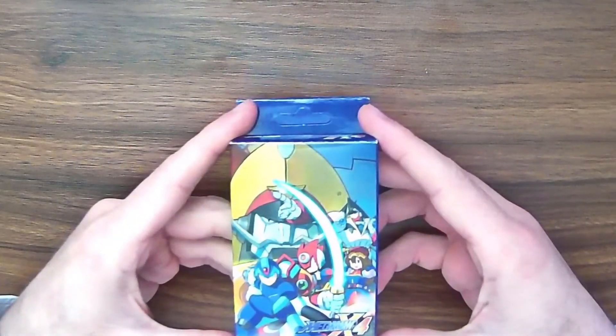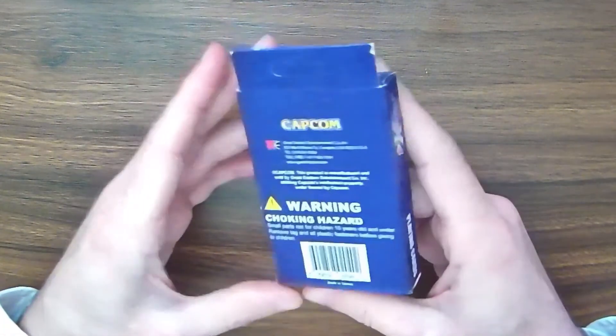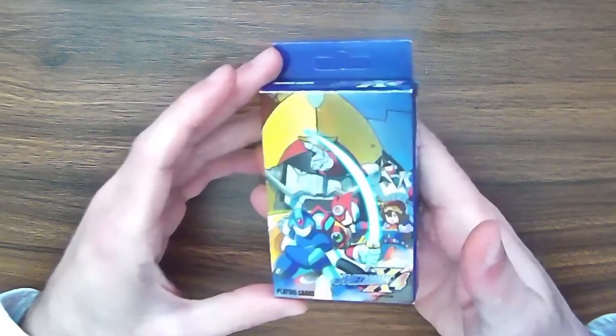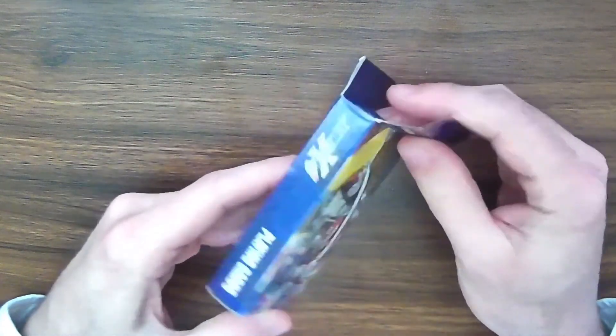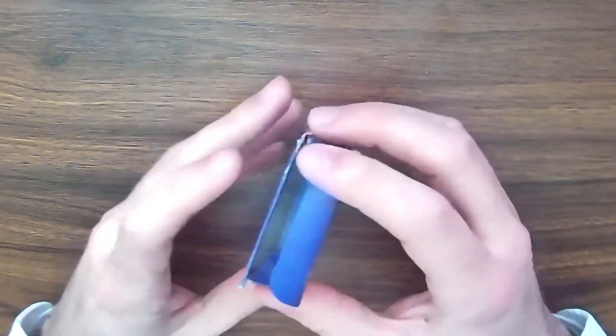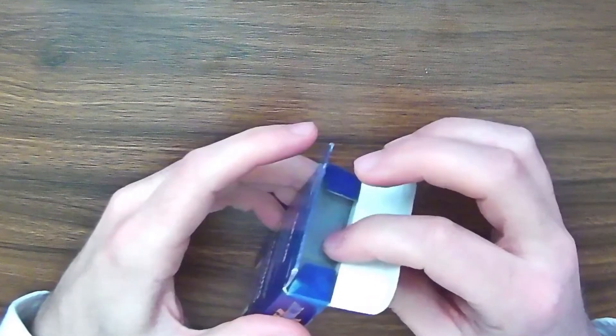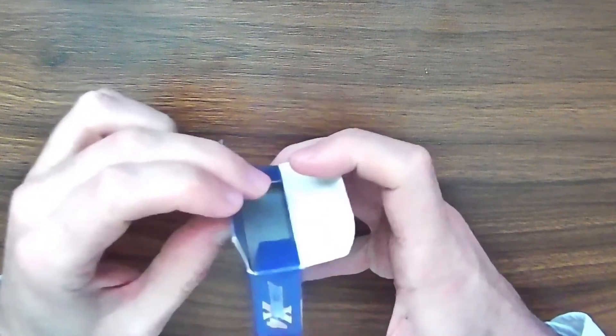This deck is based on Mega Man X4 specifically. It's kind of weird that it's just this particular game they're focusing on, which means there are particular characters that the cards are going to feature. You do have a paper box with text and a picture on it, so it gets the standard three points for that. But because of the box construction, it doesn't have a part that comes out at all, and the tag on the back is going to make it more difficult for the cards to get put in and out — it's going to be difficult to put cards all the way in.